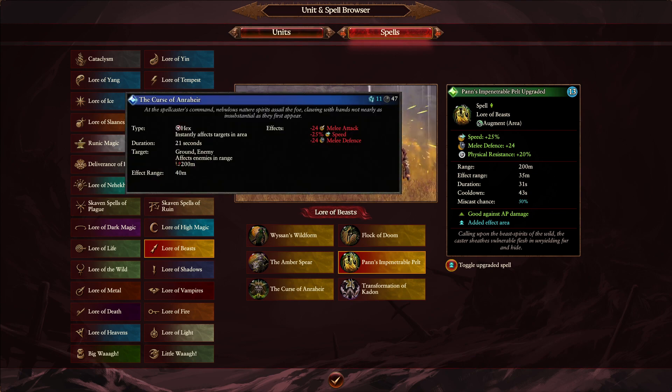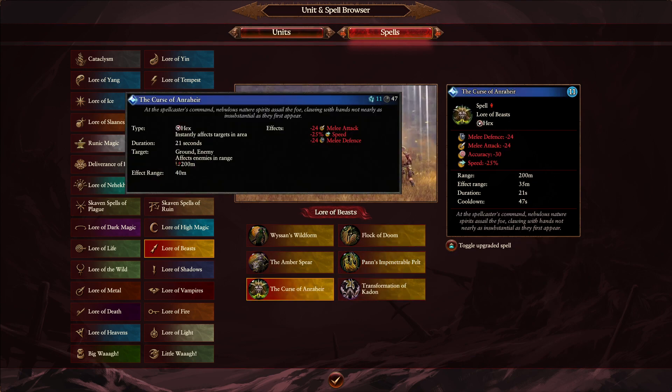Next we move to Curse of Anraheir — an extremely strong spell at 11 Winds of Magic on both games. There's a nice addition: negative accuracy is being added. Not sure how useful it is — very good on Skirmish Cavalry perhaps, especially if you're kiting with Poison Cavalry, having that negative accuracy can be nice. There is also going to be a reduction on range — you'll need to be more accurate with Curse of Anraheir and other debuff spells. You're going to need to be more accurate with 5 less meters of range, but perhaps that's just a way of balancing these debuff and buff spells.